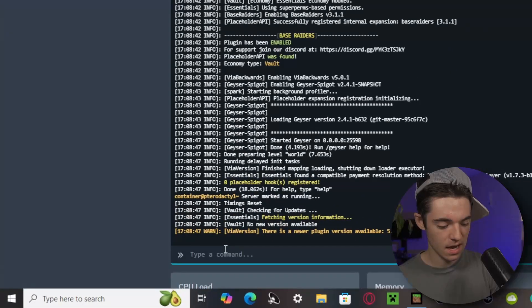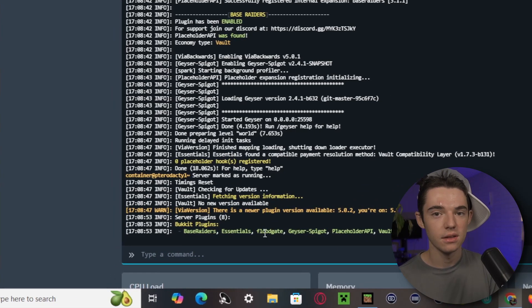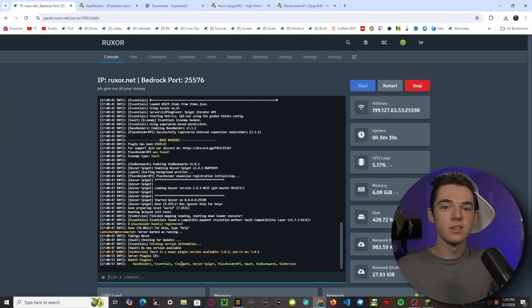Go into your console and start or restart your server. Then type 'pl' in the console and you can see that we now have Base Raiders and all the other plugins loaded. That's how you install Base Raiders.